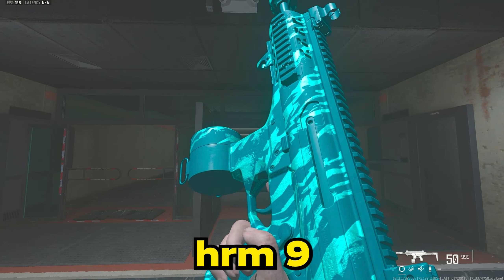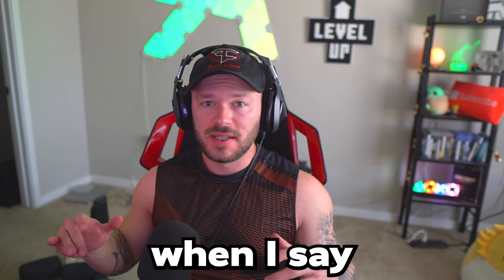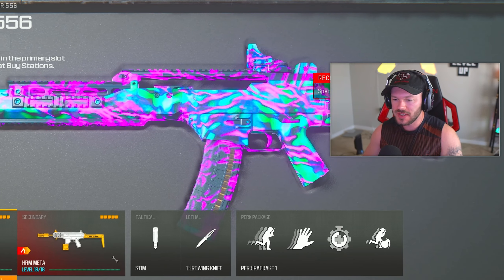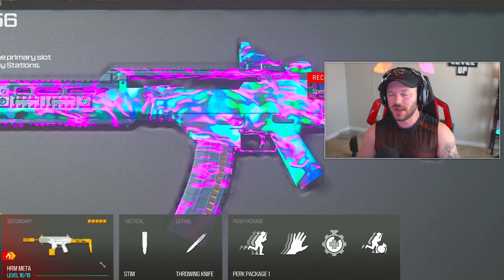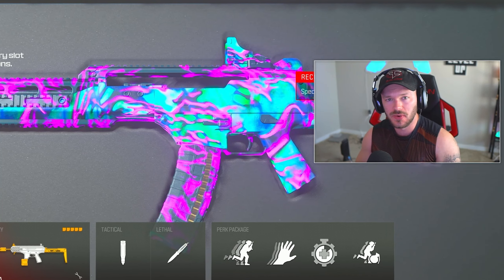The Holger 5.56 and the HRM9 have got to be the fastest TTK loadout guns. I'm serious when I say that — they absolutely demolish. We're gonna get in here and build out the ideal fastest TTK loadout for you guys. If you enjoy it, be sure to give it a like, subscribe, and get notifications turned on.